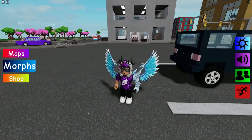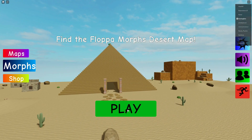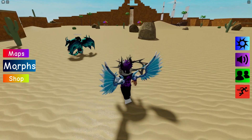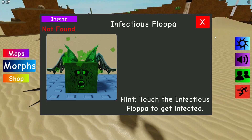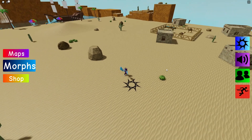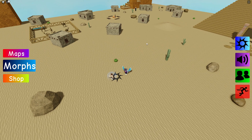The next flopper requires you to teleport to the desert map. We're going to get the Infectious Flopper. For this one, all we need to do is touch someone who is infected. Pretty much we just need to find someone who is infected, then touch them and we should be able to get that one.